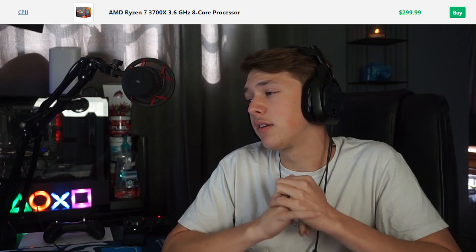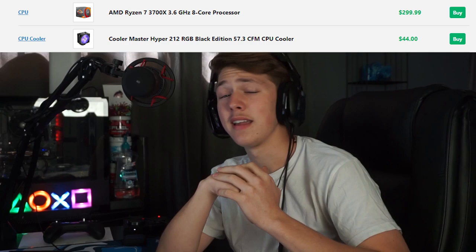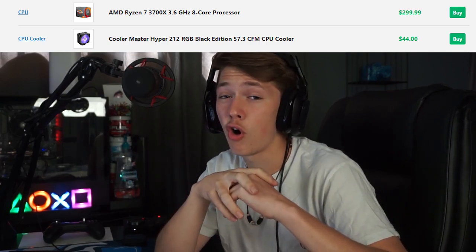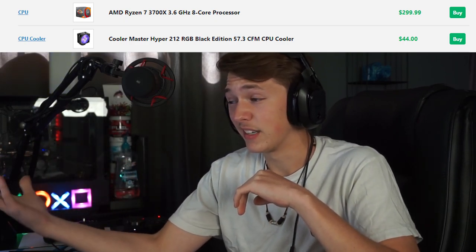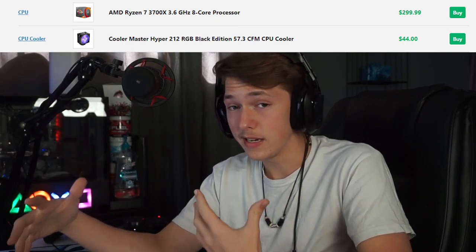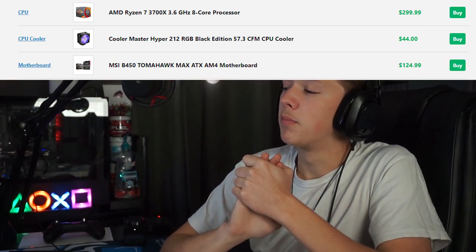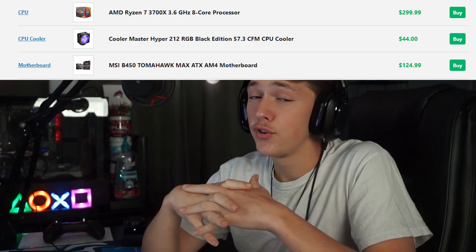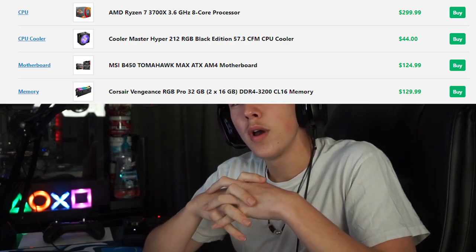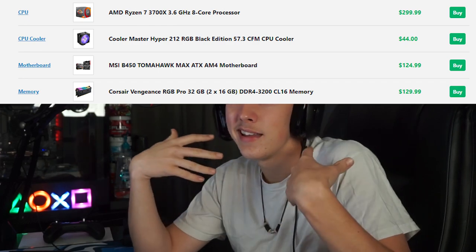For the upgraded build, we have the AMD Ryzen 7 3700X, 3.6 GHz eight-core processor at $300 — a bit more expensive but worth it. We've got the same Cooler Master fan, and I'd recommend adding more fans but this is the budget entry level. We're using the same B450 Tomahawk Max motherboard — it looks great, works like a charm, and it's future-proof. Next, 32 gigabytes — two 16GB sticks of DDR4 RAM with RGB lighting.